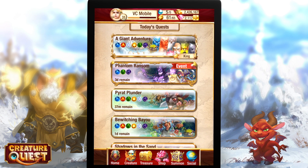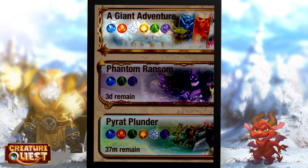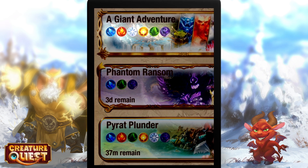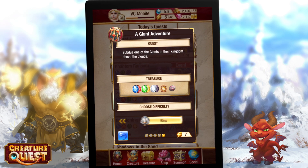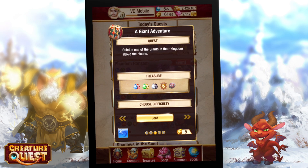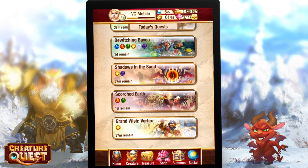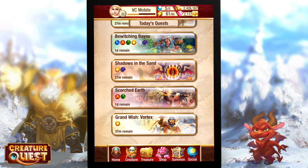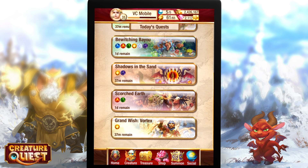Different quests also have different types of loot to pick up. The first aspect of this is regarding the colors. Quests that show all six colors have a full variety of colored gems and evo items. You will notice that there are also more focused quests with three, two, or even just one color — these have gems and items specific to the color shown on the main quest screen.